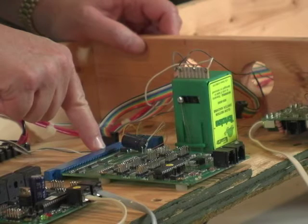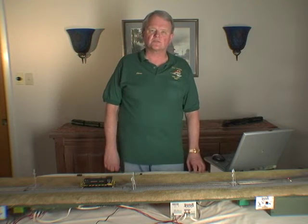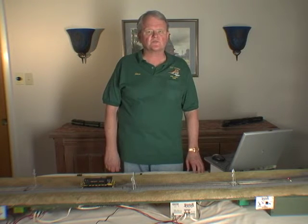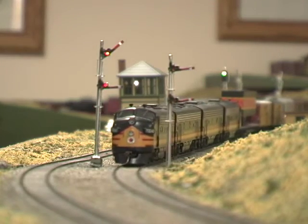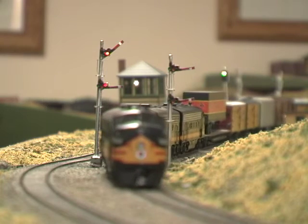The final component in an advanced DCC system is a signal driver card. A signal driver card acts like a decoder for signals. It operates either color light signals or, in the case of some cards, semaphore signals.